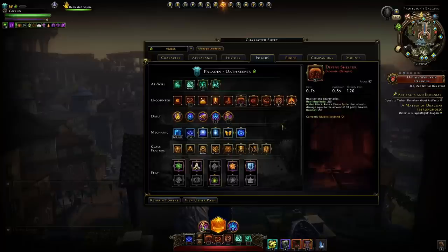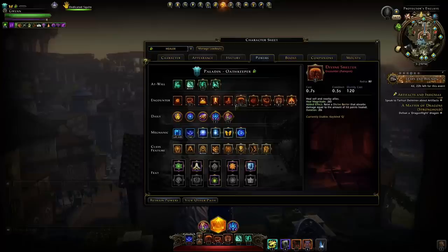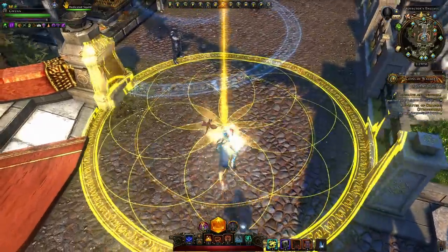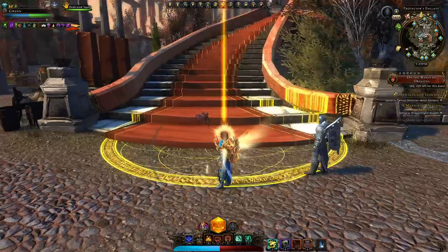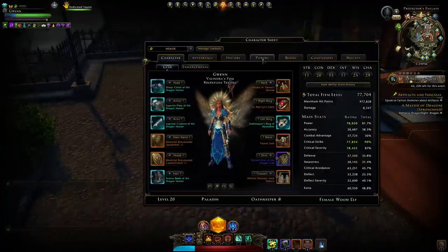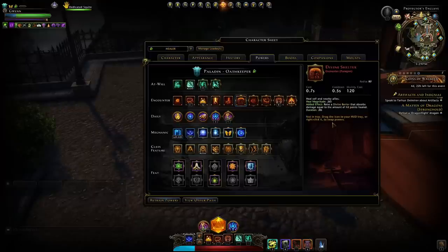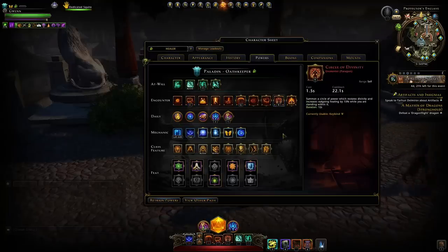Our primary healing encounter powers are Divine Shelter or Divine Touch. I like to switch between either depending on the content. In a dungeon where five people including myself are generally spread out, I use Divine Touch as my main heal — try to heal one person at a time since the area is large. The heal is divided by the number of people in the area. If you need to heal four or more people at once, Divine Shelter is better — definitely switch to it in a boss fight where everybody is clumped up.